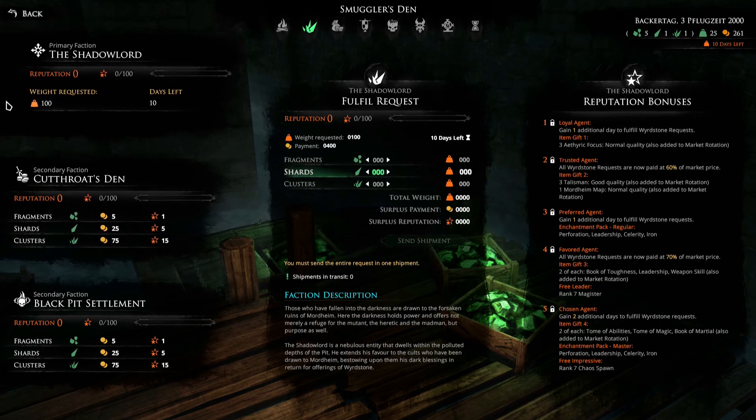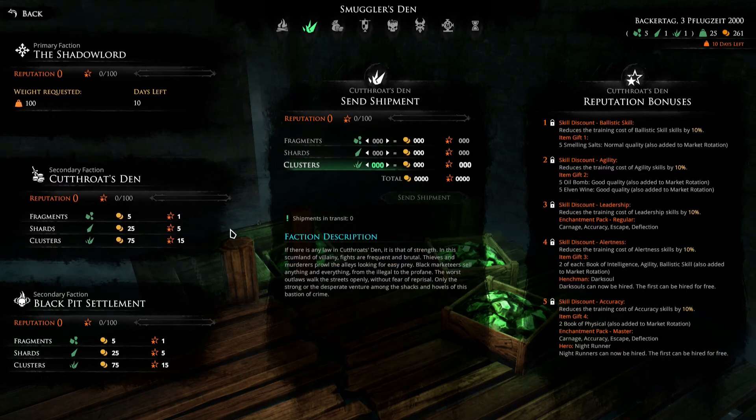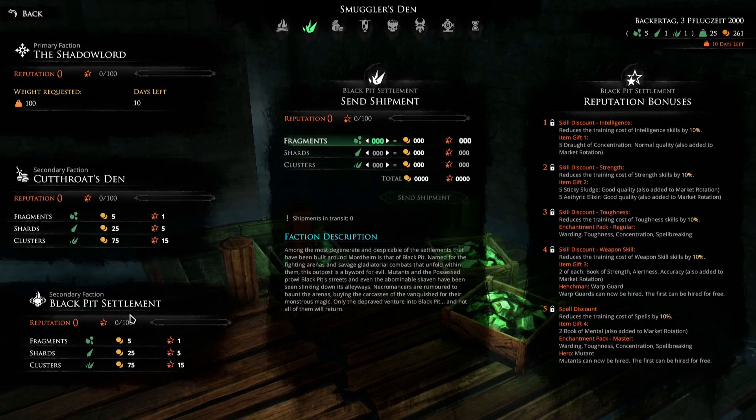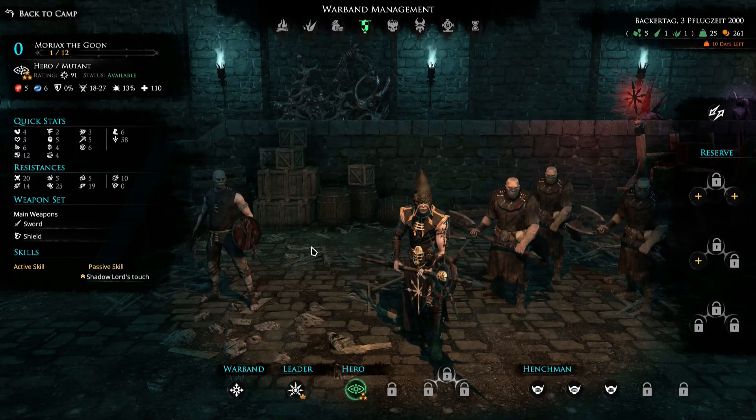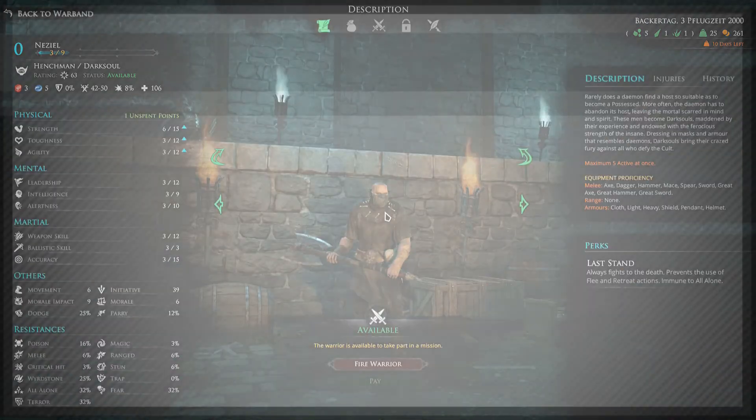You need to fulfill these requests — if you don't, the Shadow Lord will be displeased and do something bad to you and your warband. If you have extras, send them to the Cutthroat's Den for money, though it's not recommended. You can also get discounts on ballistic skill, agility, and intelligence skills through other vendors. Thanks for watching — remember to subscribe, I'll see you later. Cheers and stay cool.